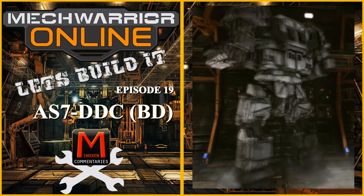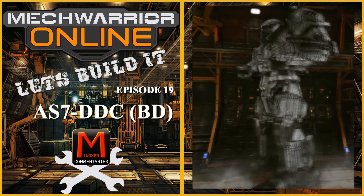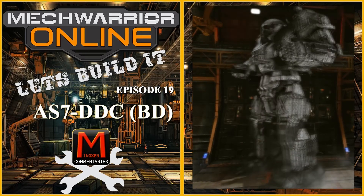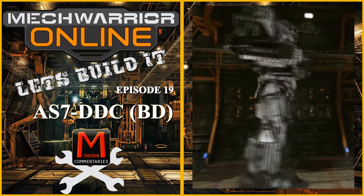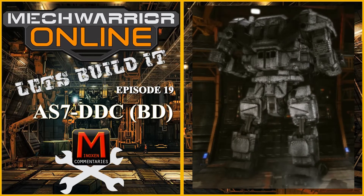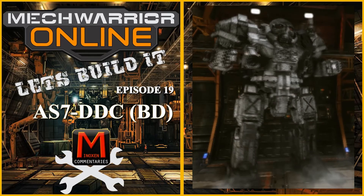The DDC is the most popular of the Atlas variants for competitive play, thanks to its ECM. While it can be difficult to perform explosively in solo play, when teamed up in a four-man, its combat potential is greatly increased. This build is designed to fight from a distance while providing your team with ECM, but also with enough SRM punch that you can fend off close attackers. Watch your minimap and keep your teammates shrouded with your ECM to help ensure victory.